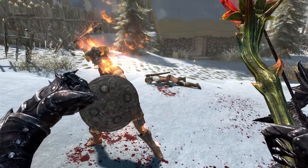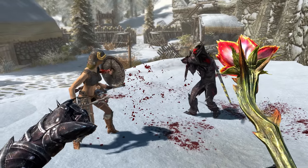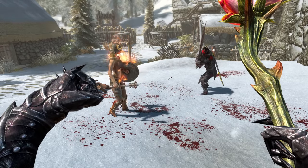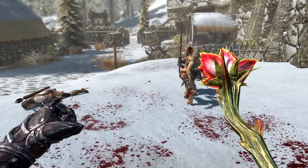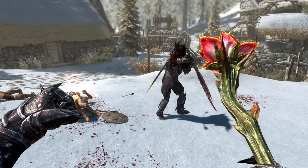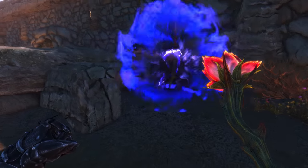The holding style of the Sanguine Rose is completely different from other staves — the character grips it much higher up on the handle. Also, on occasion followers will turn hostile towards the summoned Dremora and engage it in combat, seemingly out of jealousy toward your new companion.